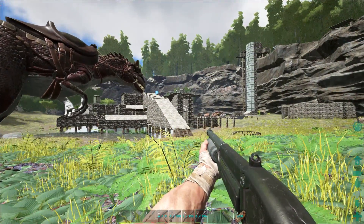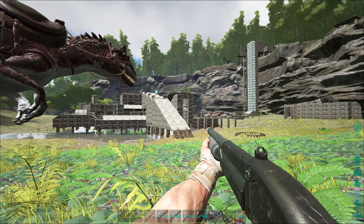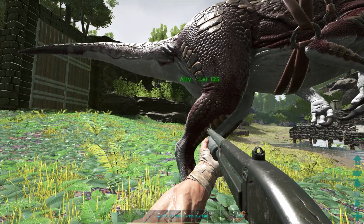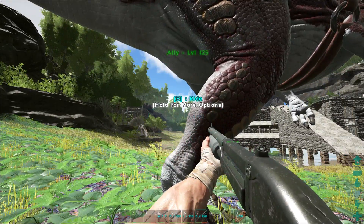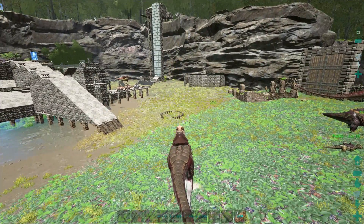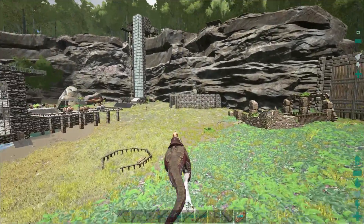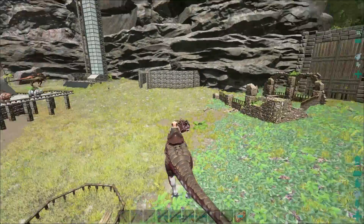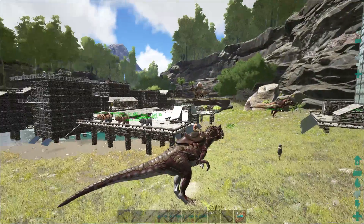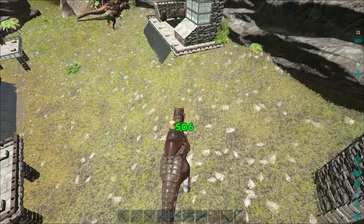I went out and tamed another allosaurus - this one was really low level, around level 12 when tamed, nothing special, but I really wanted that third one to get the pack bonus going. I tested it out a little bit and it's really cool. Look at how the tail moves with her body - the whole animation is really cool. This is going to be one of my favorite dinosaurs.